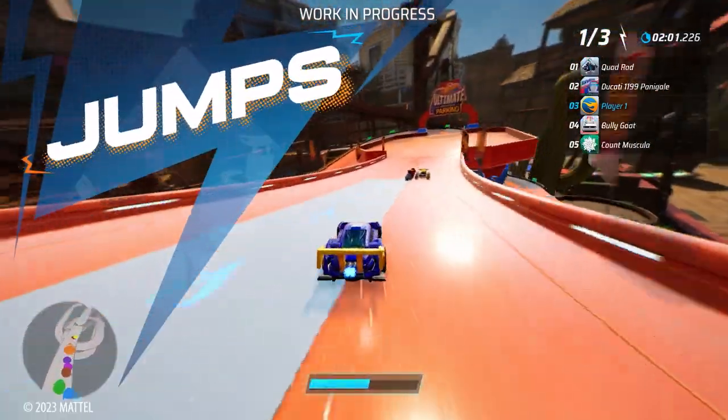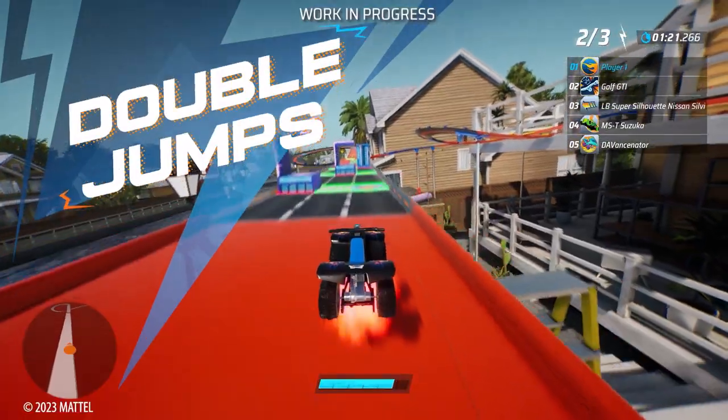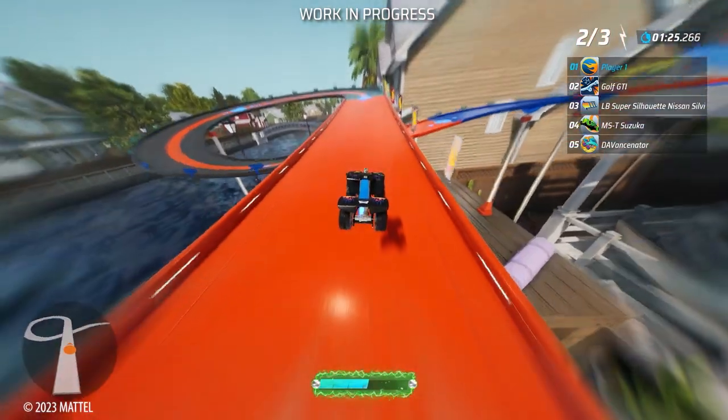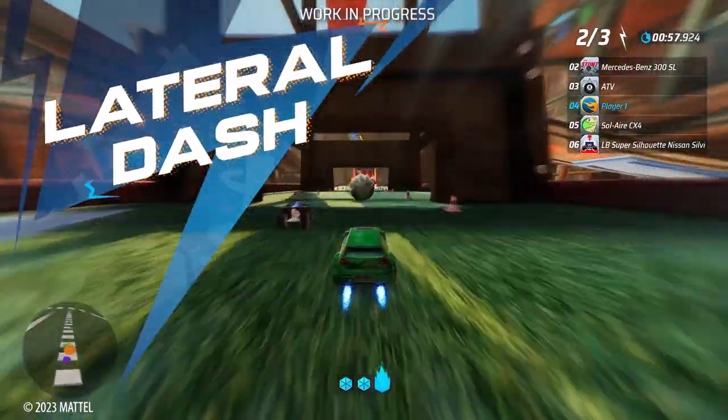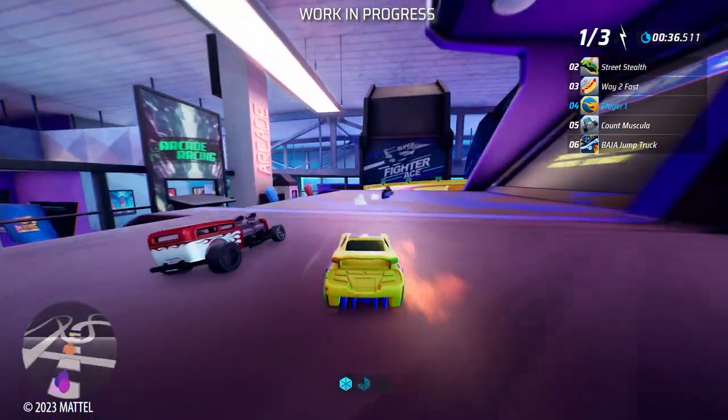Jumps, to pass a rival and find secret shortcuts. Double jumps, when you need that extra push to get out of trouble, even mid-air. And lateral dash, a great way to avoid obstacles or kick rivals out of the track.